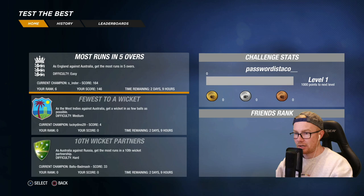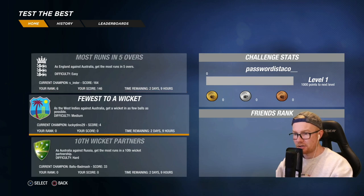Challenge completed — you scored 146 runs. The current champion has a score of 164, we scored 146. Next up: fewest balls to a wicket as the West Indies against Australia — get a wicket in as few balls as possible. Let's give that a go.